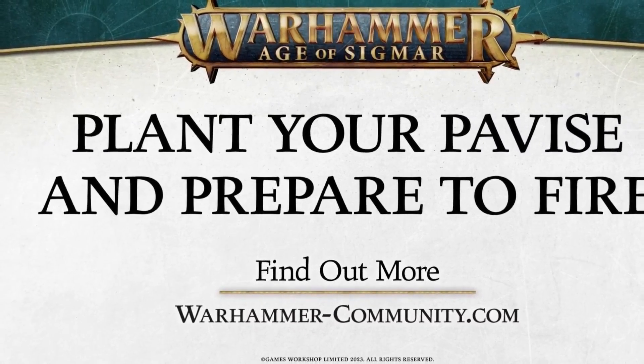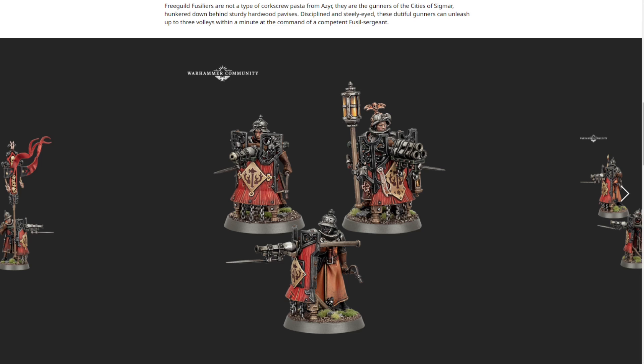Free Guild Fusiliers are the gunners of the Cities of Sigmar. Hunkered down behind sturdy hardwood pavises, disciplined and steely-eyed, these dutiful gunners can unleash up to three volleys within a minute at the command of a competent fusilier sergeant. I'm assuming the sergeant is the one with the three barrels, and then each other one has the regular — they also have a little bayonet on the end. Just absolutely beautiful models.